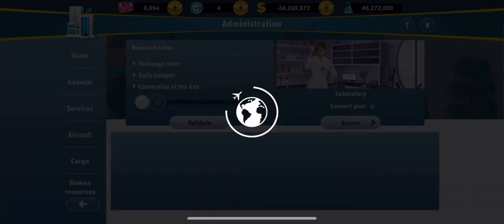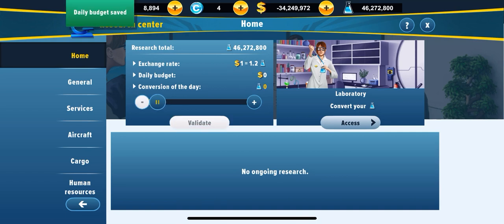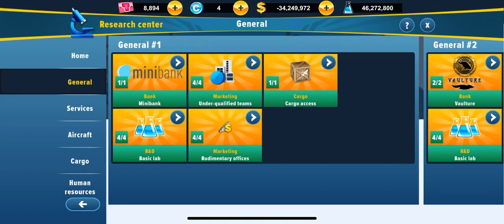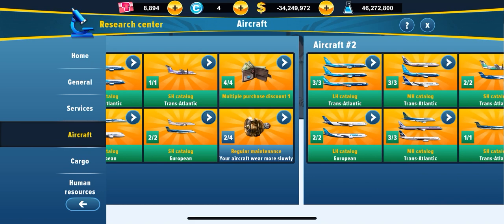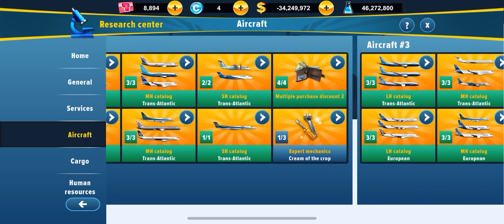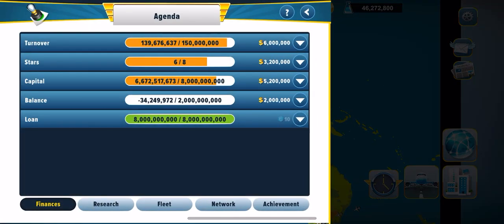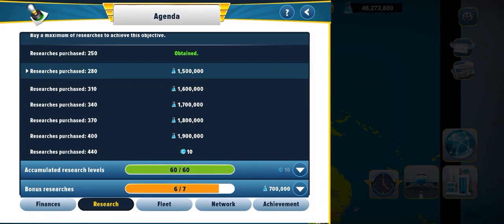If you're mainly focusing on money and you go to research, this thing converts money into research dollars. But if you're focusing on money, then just allocate zero dollars. You shouldn't just do that though, because with research you can have lower simulation costs, audit costs, and you can also unlock more aircraft. If you do more research — 440 researchers — you can earn some AM coins.